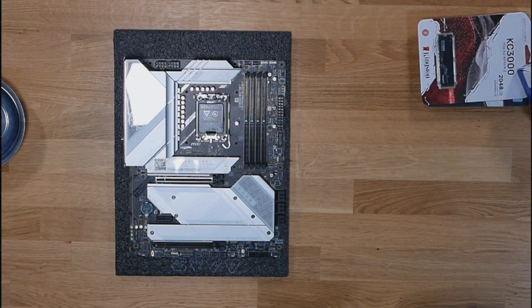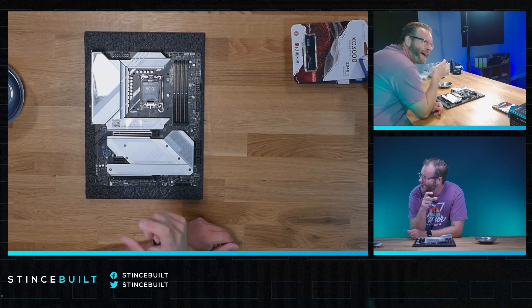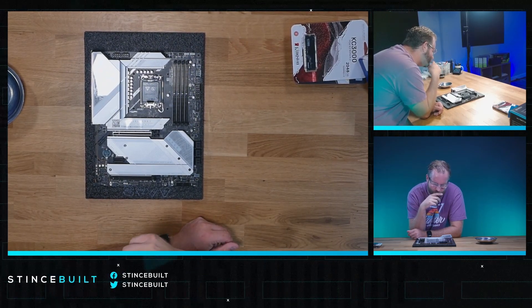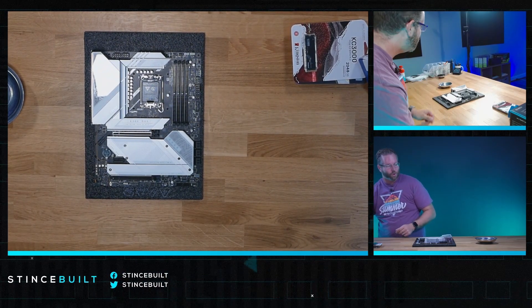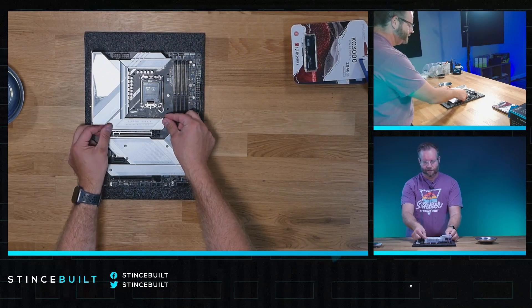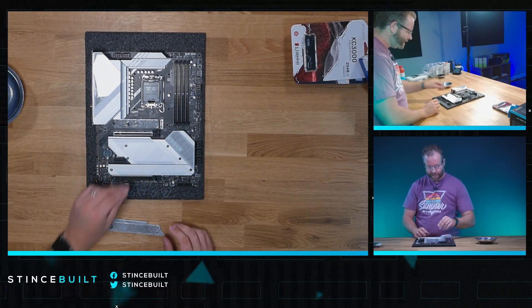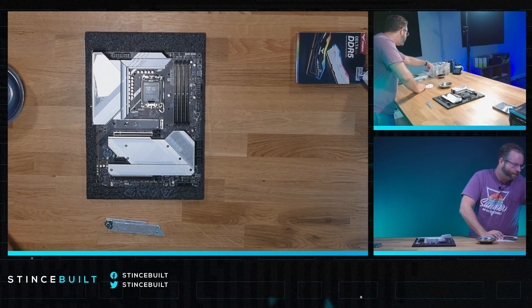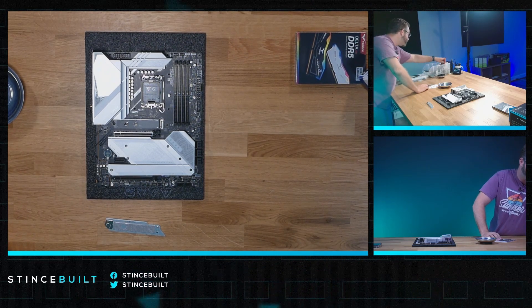There's the motherboard. This is the Z790 Edge Ti Max — the second generation of this Z790 board coming from MSI. They call it the Edge Ti Max. Why do they make an Edge, then Edge Ti, and also put Max on there? I think the Max is because it has Wi-Fi 7 and a Gen 5 NVMe slot. The board is stunning — I've always thought it was one of the absolutely stunning motherboards.